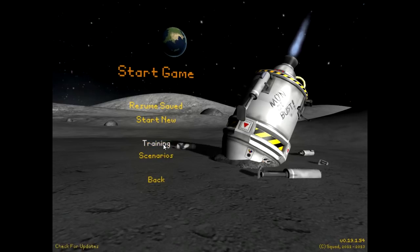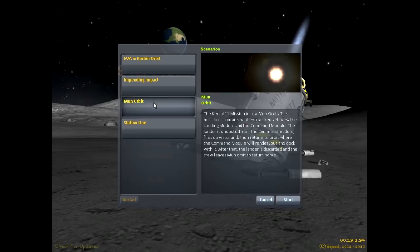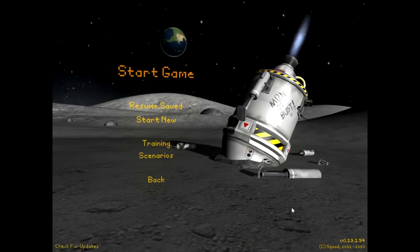I'll tell you all the things I really like about it, but first, before we get started, let me just say that I already went through the training — kind of basic, maybe not necessary, maybe just the 'to the mun' one. I also went through the first two scenarios: one is just the EVA to return to your ship, and the second one is maybe the most challenging — you need to use the mun to slingshot your way back to Kerbal, which is the same as Earth. I also did try mun orbit, which is like Apollo 11. However, I was not successful, and both times I tried it my lander crashed.